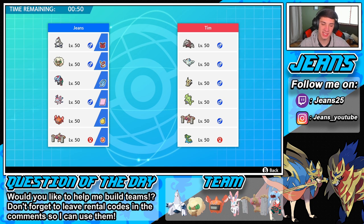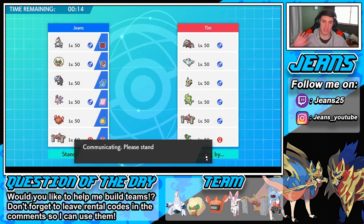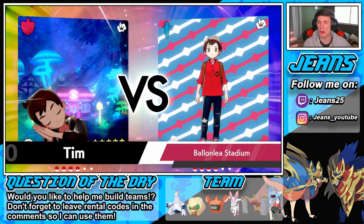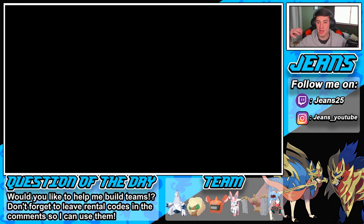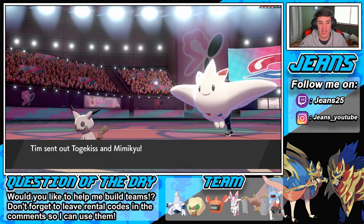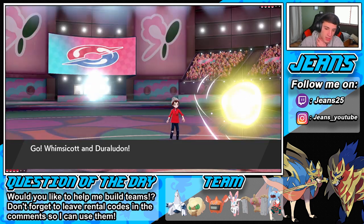For the second battle this guy has a sand stream team — Tyranitar with Storm Drain, probably brought for my Dracovish. I might not even bring the fish. I see him leading the Togekiss. I might go Duraladon and Rotom for Levitate against ground moves, then Conkeldurr or Sylveon. Conkeldurr can potentially do some work with Ice Punch and the Flame Orb for Guts. We'll roll out with this team to try to show off the Rotom and Conkeldurr.